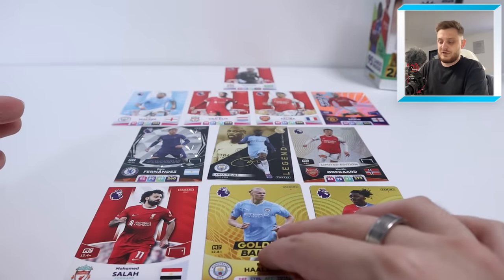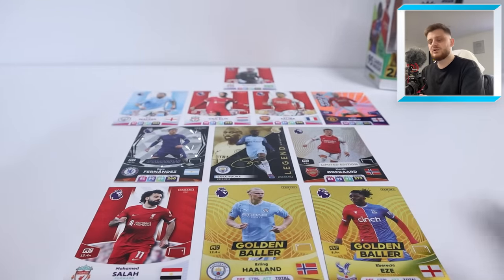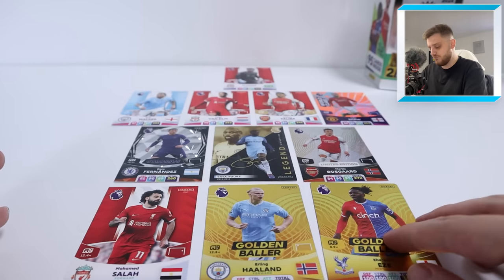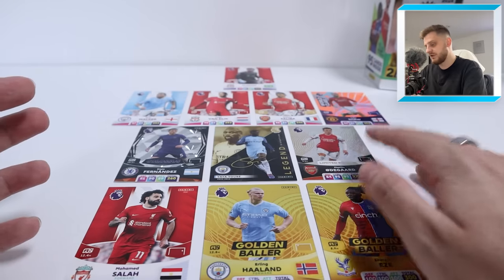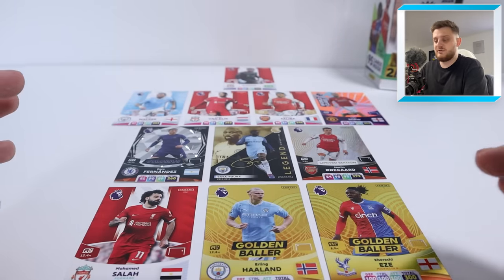If you're unfamiliar with how this series works, we basically open a range of products from the Adrenalyn XL 2024 collection and build a team surrounding SA Golden Baller, who is obviously already in the team on the left wing. It's been a long time since we did an episode of this, so apologies about that, but this is the team so far.